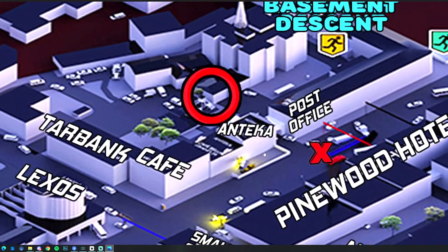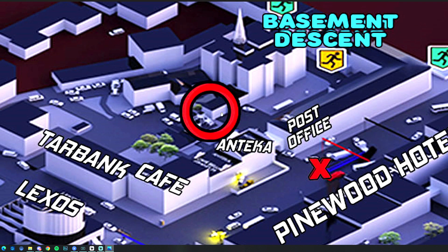Here's a map of Streets. For this key, we are going to be going to the building we had to visit for the population census quest, just next to the playground and in between the post office and the Brody on Pub. My PMC will be starting in between the post office and the Pinewood Hotel.